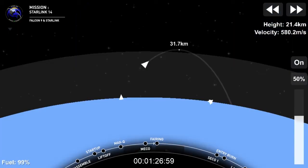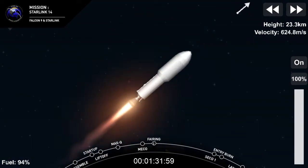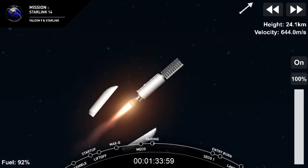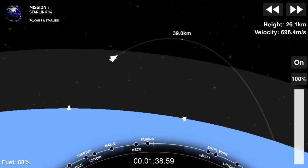And on your left-hand screen is First Stage, making its way back to Earth. Fairing separation confirmed. And there, as you watch on your screen, that is confirmation that those fairing halves have deployed.